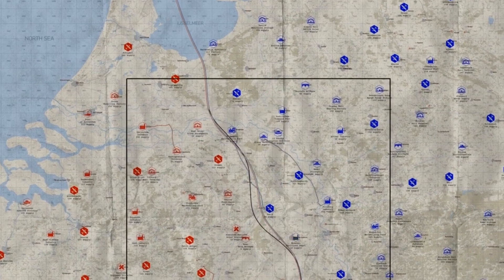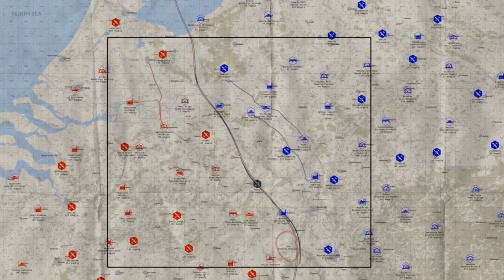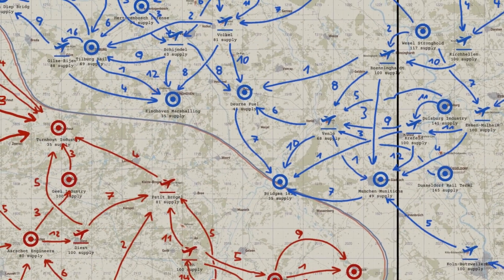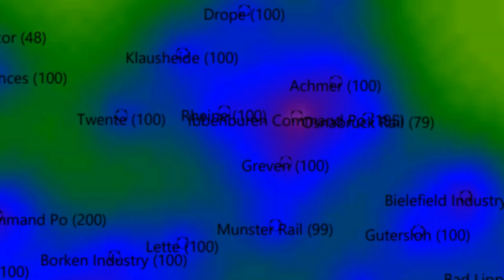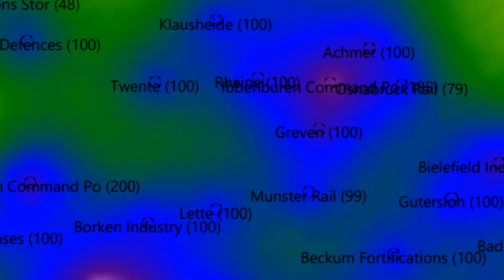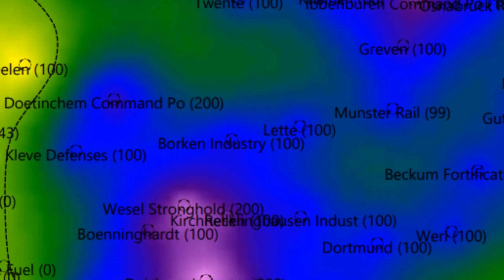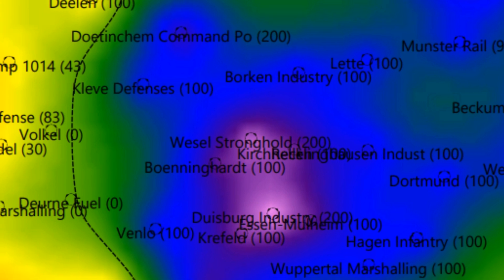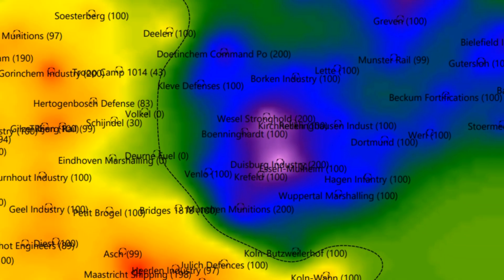Over the course of a campaign, which typically lasts several weeks, each side tries to push the front line forward. The front moves based on a simulation of how the actions of players affect the ground forces of each team. Every ground target destroyed, every paratrooper dropped, and every aircraft shot down is fed into this simulation, which then controls everything from how the front line is drawn, to the level of AA defences at objectives, to the aircraft which are available at different airfields.